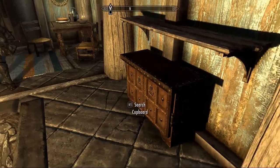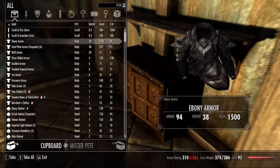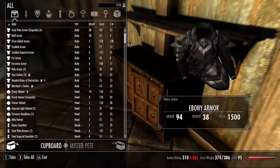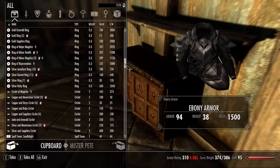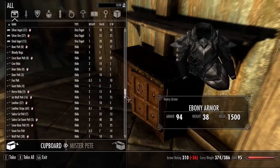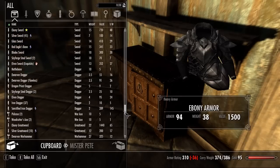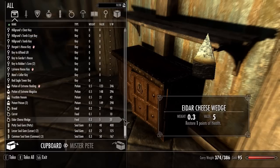Hey guys, this is Mr. Pete. Just wanted to give you a quick look at what I've been working on for SkyUI: full item sorting. The new icons are just placeholders I put in there — those will be replaced. Since this is sorting without renaming any items, it won't cause any mod conflicts.